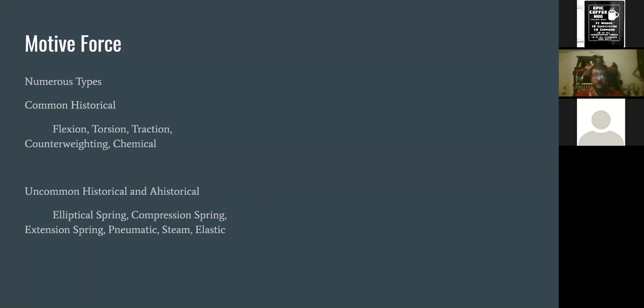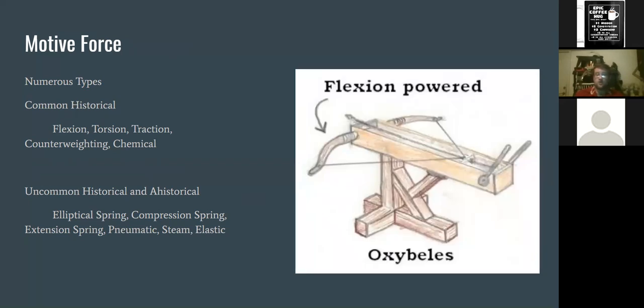Now, motive force — this is where things start getting interesting. In Amtgard we've got pretty much the sky's the limit in terms of motive force; the only thing prohibited is chemical explosive force. Historically there are five or six commonly used types. Flexion is exactly what powers your bow. Torsion is twisted ropes — if you ever twisted yourself up and spun around on the swings as a kid, that untwisting desire to return to a straight state is torsion. That's the most common historical method in this time period, and in my opinion the best method for Amtgard given what we shoot at.